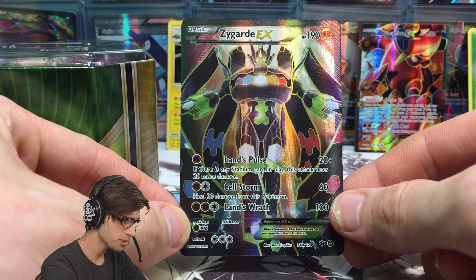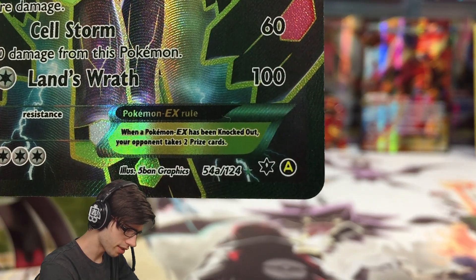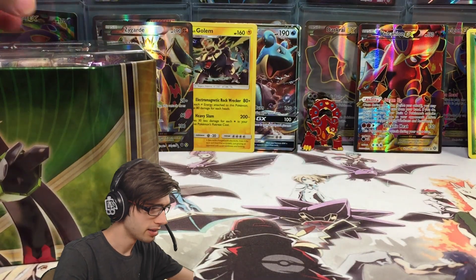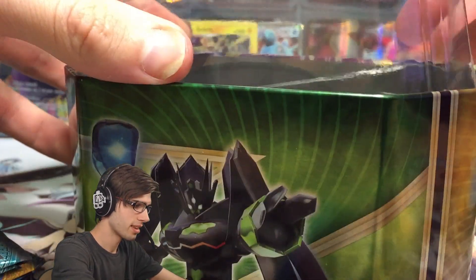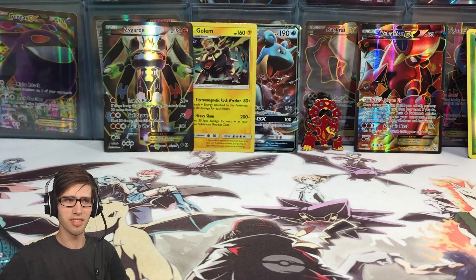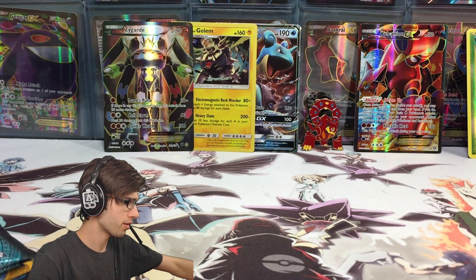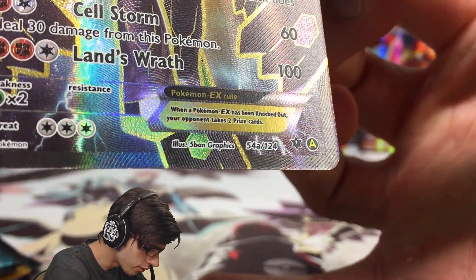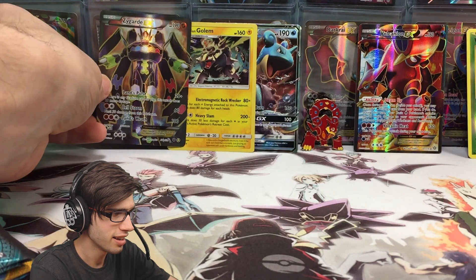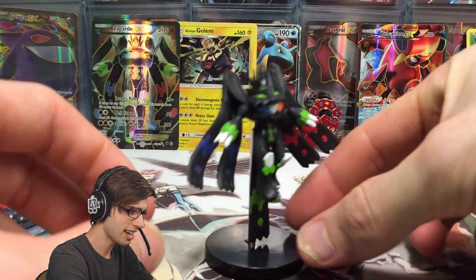It's got 190 HP with Lands Pulse, Cellstorm, and Lands Wrath. You can see the little logo on the bottom corner there saying it's from Fates Collide, but it's from some mini subset they just created. I didn't even think that was a thing — there's a subset inside a set that's been released for years. Like the Mega Lucario was part of a subset from Furious Fists. It just says 54A out of 124. So it's an addition to the set — now I need to add this to the set binder.